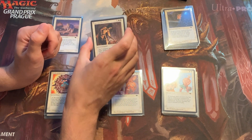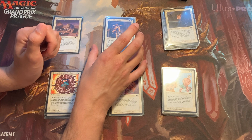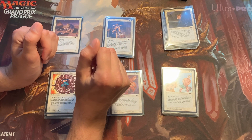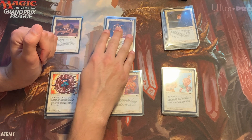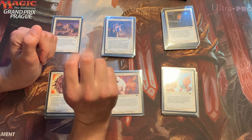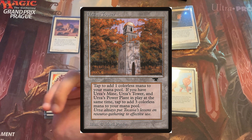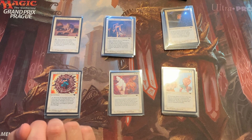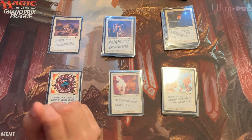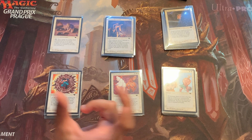These are C4 cards, which means on the common sheet they appeared four times as often as other commons. Antiquities has C4s, C2s and C1s on the sheet. So that means we have four Argivian Blacksmiths for every two C2s. A C2 would be, for example, an Urza's Tower — the forest version here on screen. And a C1 would be a Feldon's Cane, for example. So Antiquities has this weird old way of different rarities where some commons are more common than other commons.